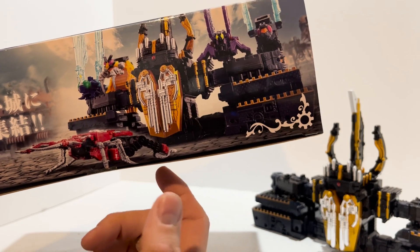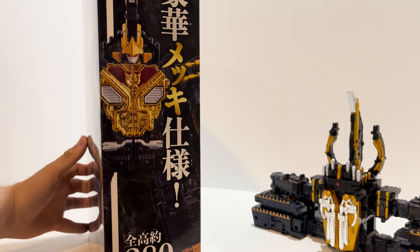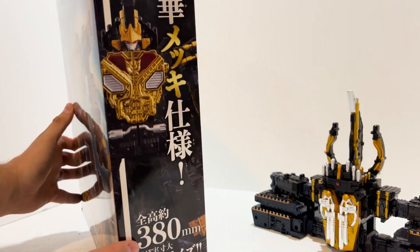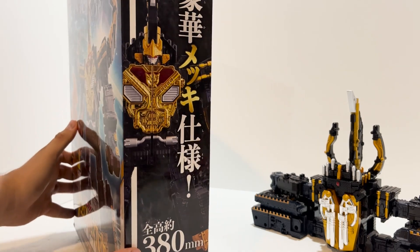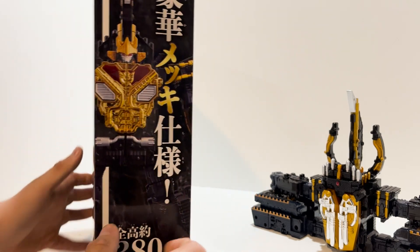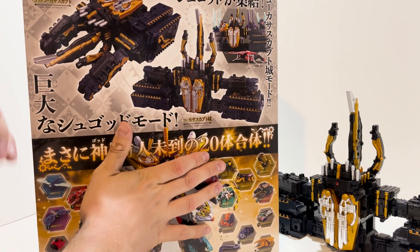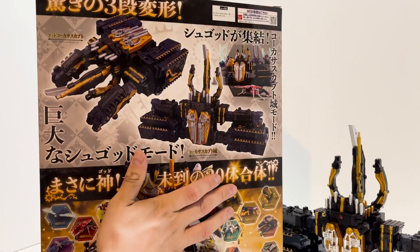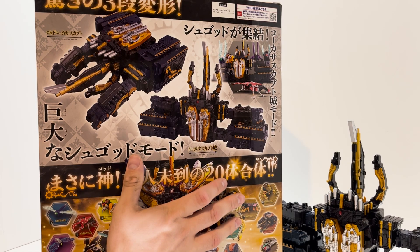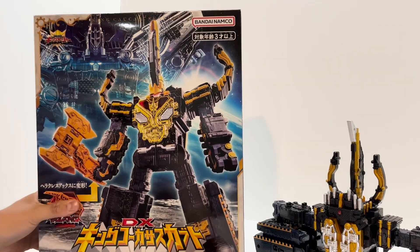There's some information on the bottom, a look at the mode I just showed you where all of them are hanging out in front of or on the castle. Here's a picture of God Caucasus Kabuto in its robot mode, showing a height of 180 millimeters. And on the back — don't look at that, like last time with God Tarantula.